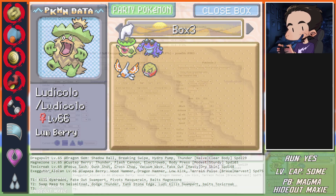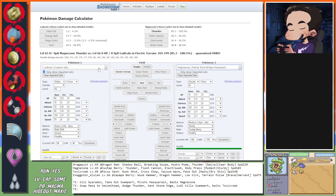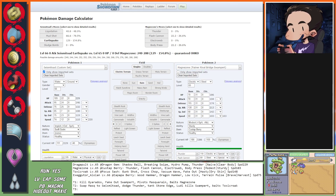Exeggutor definitely sees a kill on Seismitoad - Wood Hammer - and Gliscor would see an immediate kill which is a damn shame. So when I U-turn, Seismitoad is staying in and needs to swap to something. We could pivot to Electrode, who can tank a hit from Wood Hammer - then I'm the fastest thing on the field. Wait, I'm not faster than Dragapult though. Who in this team can even tank Grass? Masquerain right? So Exeggutor uses Terrain Pulse Electric and Dragapult sees Hydro Pump or Thunder. Masquerain can one-shot Exeggutor.